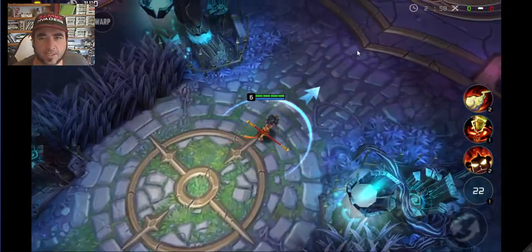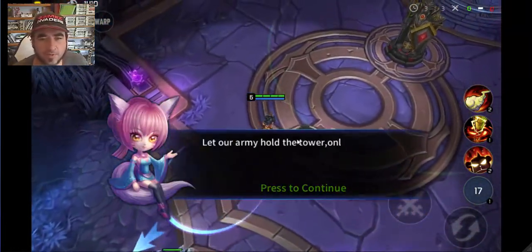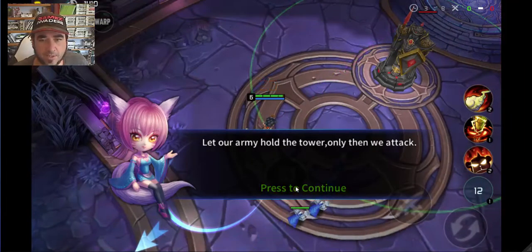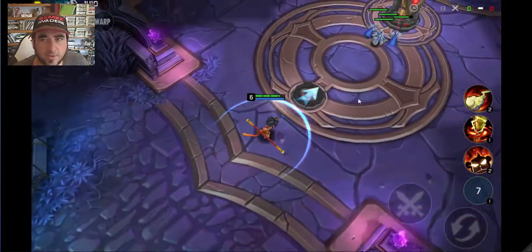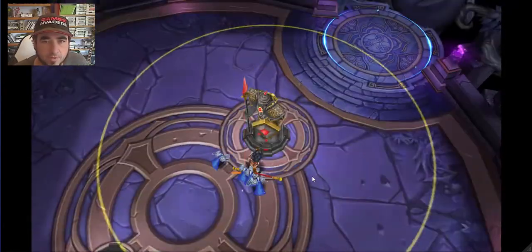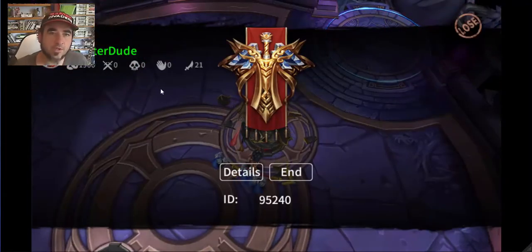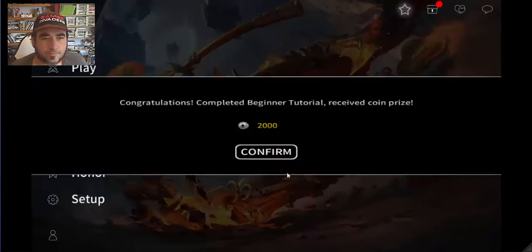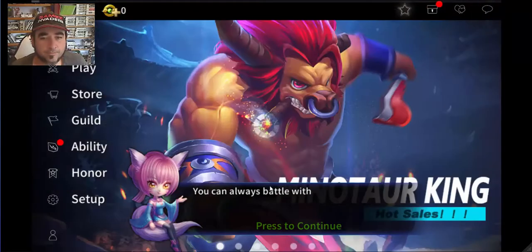I've been playing a few MOBAs recently so I'm starting to understand them better. I just played a free-to-play PC one called Paragon - that one's pretty cool. The tutorial says let our army hold the tower and only then we attack. So if we kick back a bit, the tower attacks the minions and then we can use our skills on the tower without being attacked. Congratulations - I finished the tutorial!